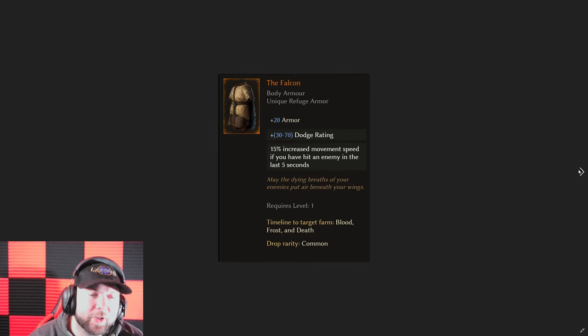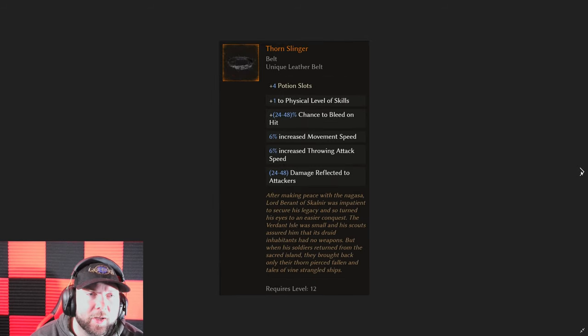Then the Falcon — this is my favorite chest and I start every character out on it because that 15% increased movement speed if you've hit an enemy in the last five seconds is huge and allows you to just fly. It also gives you some dodge rating, which is really nice. It falls off pretty quick — by level 30 you probably don't want to wear it anymore — but now that you can add stats to it and make it legendary, I definitely see some Falcons for that move speed being very popular in the end game, because move speed is king.